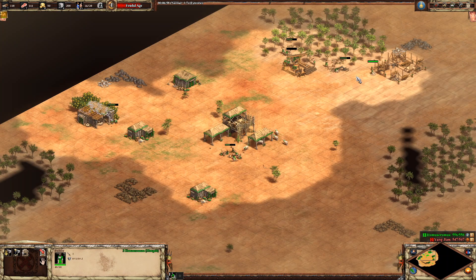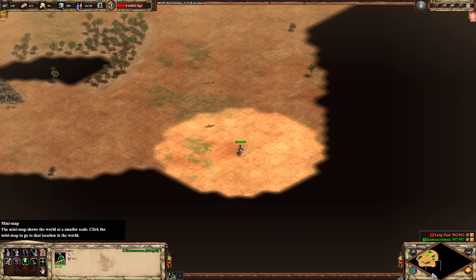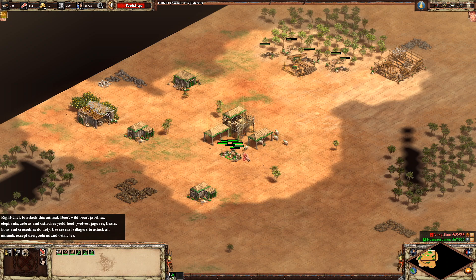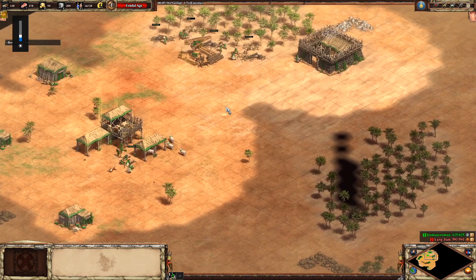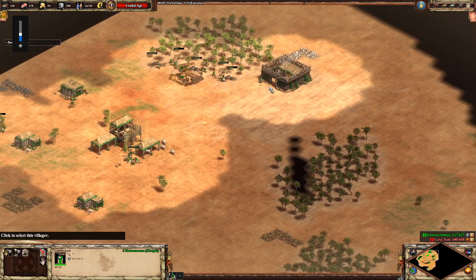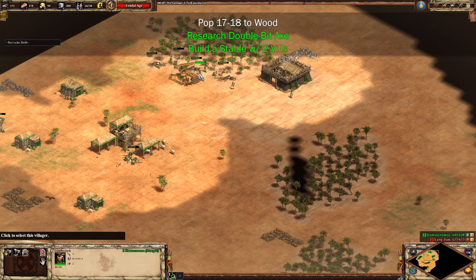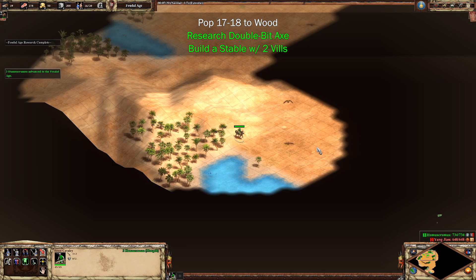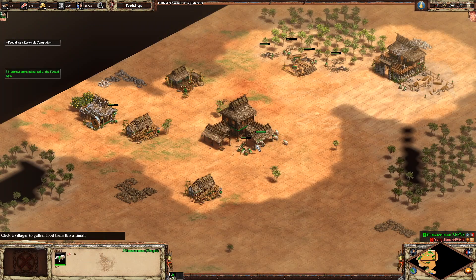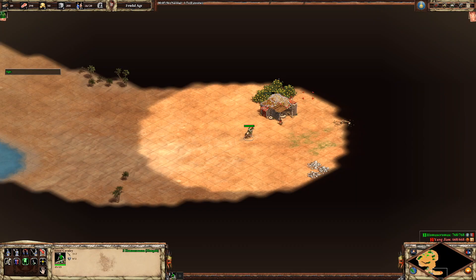We're going to build our barracks at around 60% to feudal age — building it just a little bit early is fine. We're moving everyone as efficiently as possible and building up a nice food stockpile so we can build around two scouts early and then start piling on more scouts later. As we go up to feudal age, we're immediately going to drop the stable and then research double bit axe once we have the wood to do so.